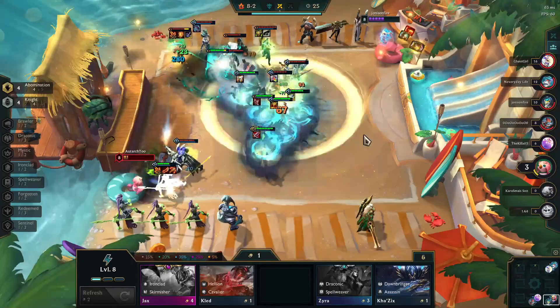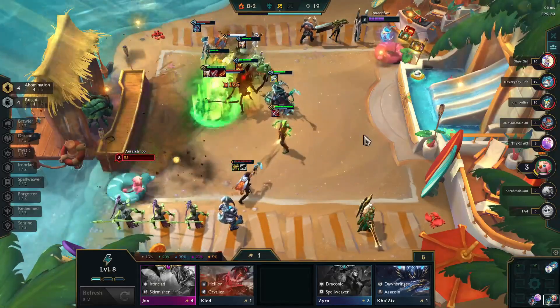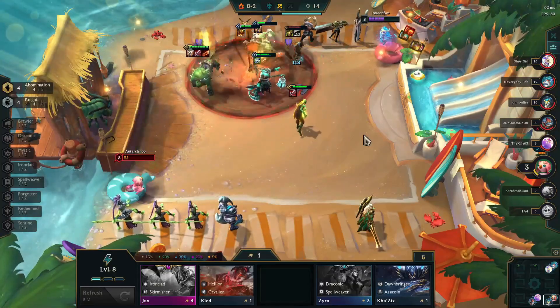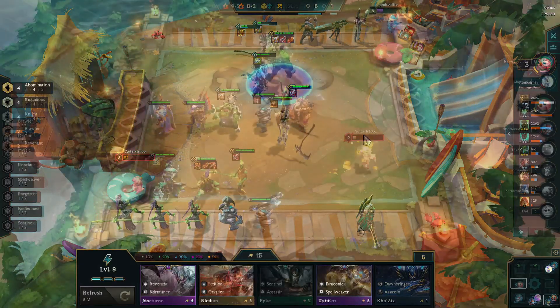Your ultimate goal is by eight to end up with 4 Abominations. In this particular case, I ended up loading items onto Kalista because she was so close to gold, I felt for sure I was going to get it and that she would be able to be a carry. But it almost didn't matter because, again, the characters stayed up so long due to the Knight buff that by the time the Scion came out, things were pretty much over.